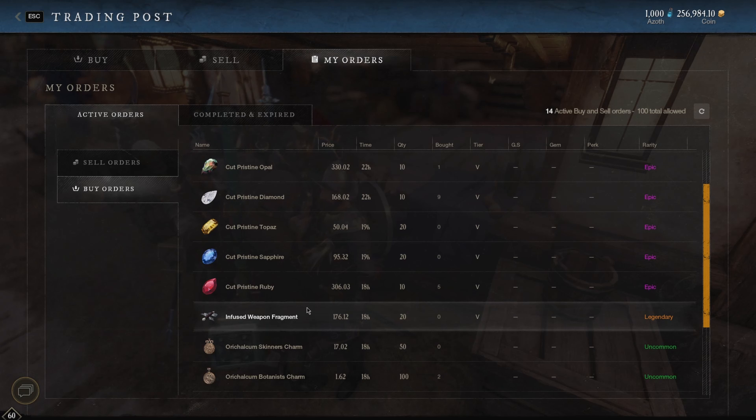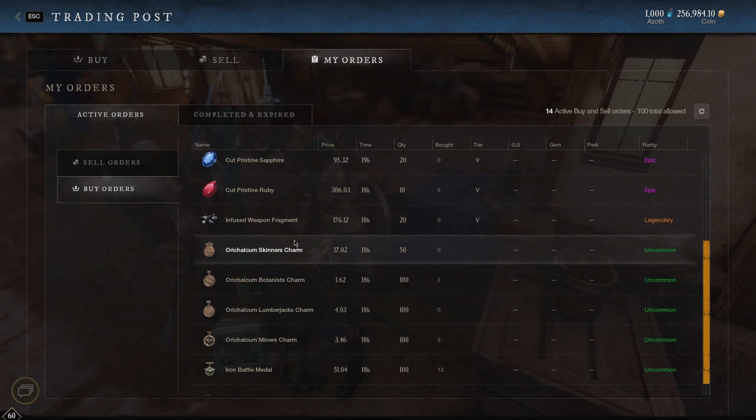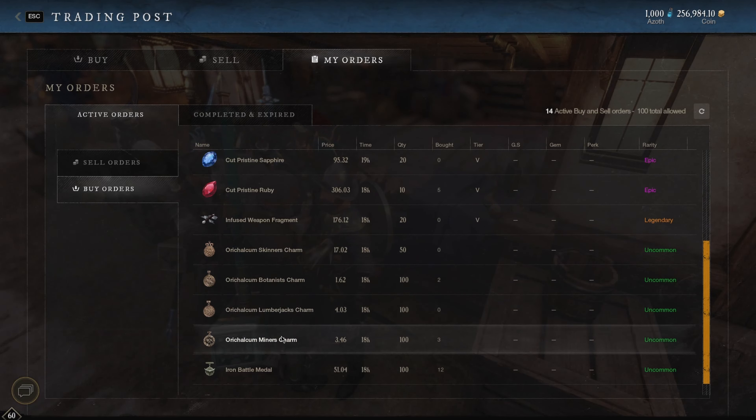Weapon-infused weapon fragments — I would stockpile on those too because to craft the Greatsword people are going to want those. The runestone stopwatches as well, and I've been getting a bunch of these charms too, because in my last video I showed how we're going to be able to craft five perks on our tools with the engineering crafting station.